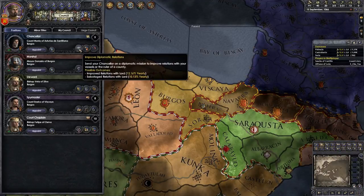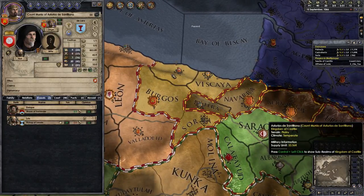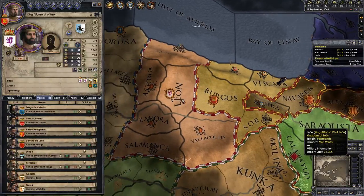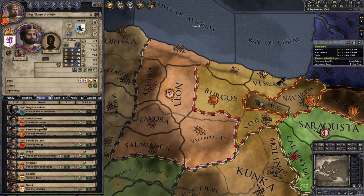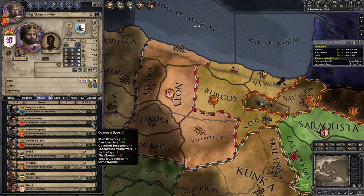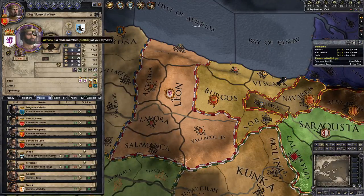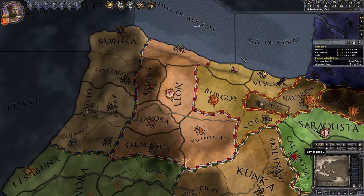So let's put the chancellor to improve relations with somebody. I personally have two vassals, so I'm going to improve relations with the one that likes me less. Looking at your realm, you want to improve relations with a count. Let's try and make this Countess of Zamora like you a bit better, because she only likes you at 23, which is not very high. It's negative 100 to positive 100, by the way, on relations. So I clicked on her province - perfect.